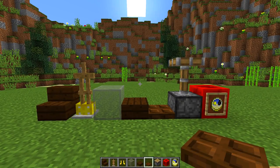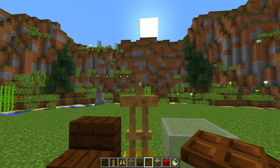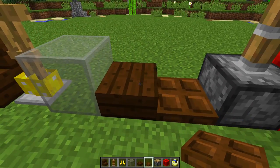To make this improved version of the grandfather clock we are going to need all the blocks that you can see right in front of me. We are going to need dark oak stairs, armor stands, gold boots, light gray stained glass, and dark oak slabs.